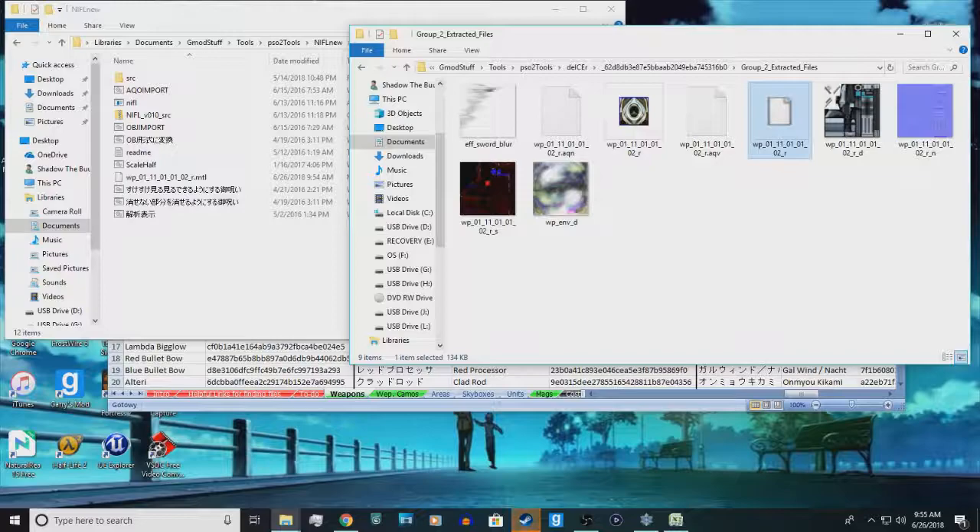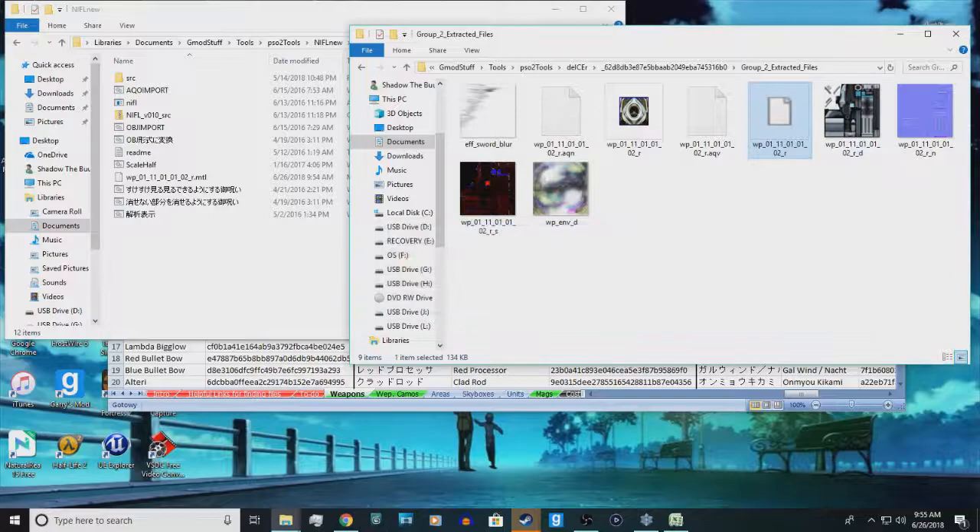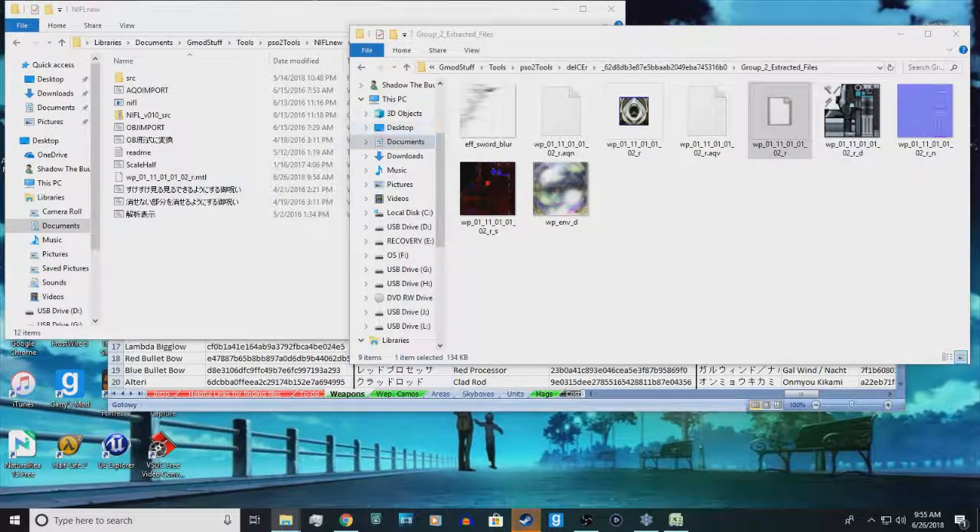Drag that OBJ file back over to your working folder. From here you can use any 3D program you like, as long as it lets you import and export OBJ files. In this case I will be using 3ds Max 2010. You can use any 3D modeling program — I just prefer 3ds Max because it's something I learned to use.